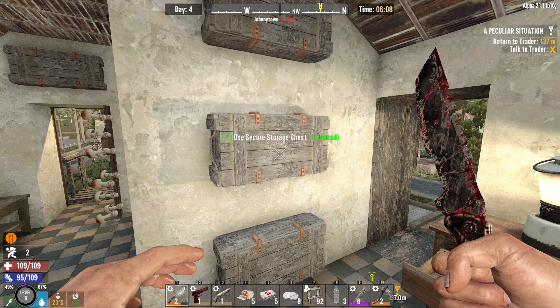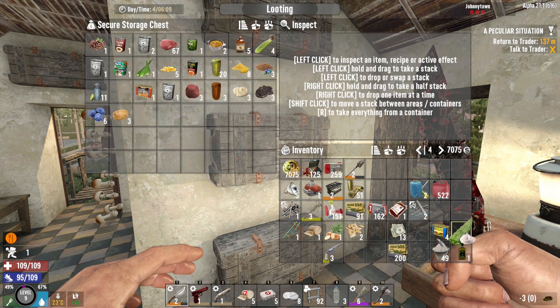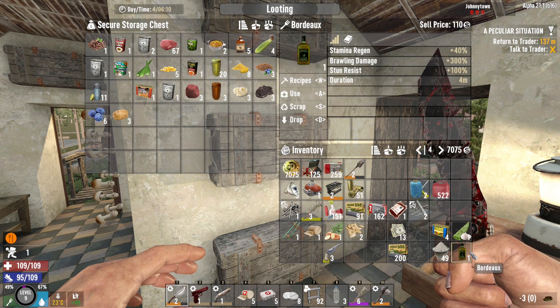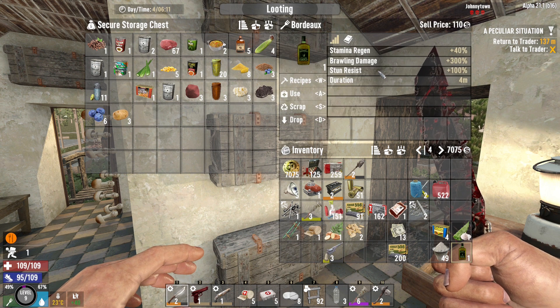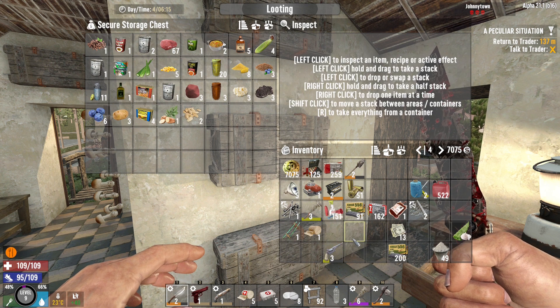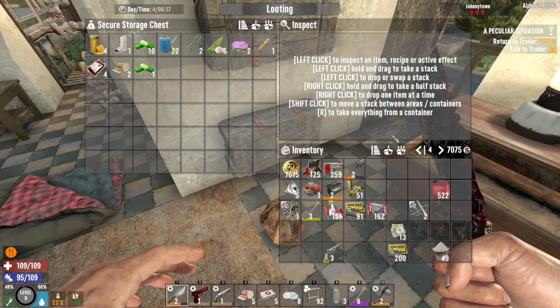Don't want old yam. Bordeaux! I didn't notice we got that. What does that do? Stamina regen plus 40%, brawling damage 300%, stun resist 100%. Yeah, pop that in there. Pop these in there as well. Stack those. Yeah, we're getting stacks of 10 vitamins. Just out of curiosity, if I take those out and put them back in — yeah, okay. When we come to moving I think those will stack a lot better, but for now they're not fully stacking.